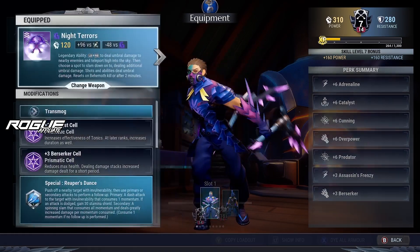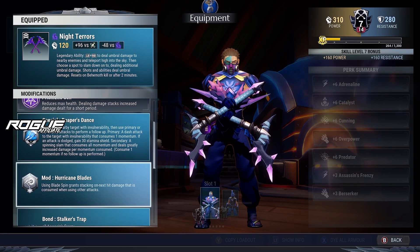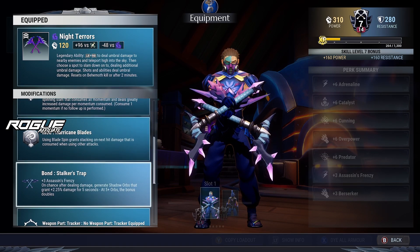The Omnicell is going to be the Revenant Omnicell. The weapons are Night Terrors with plus 3 Catalyst, plus 3 Berserker, Specialist Reaper's Dance. The mod is the Serkan Blades and the Bond is going to be the Stalker's Trap.